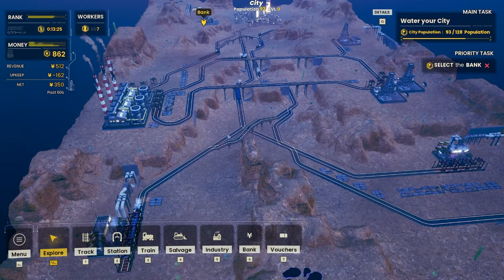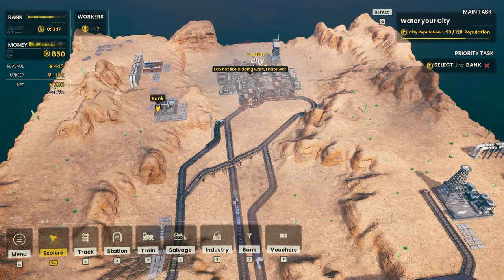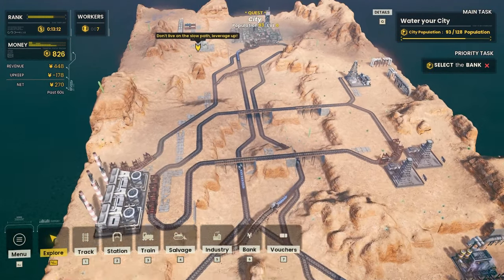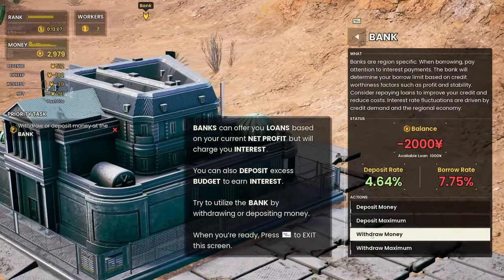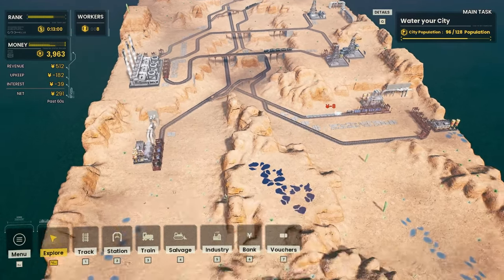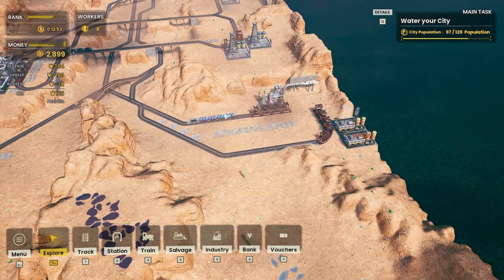We can use water, if we want to, to increase the amount of energy production. But I think we're getting more than enough energy production as it stands. Population is at 93 out of 128 — we still need more water. We're going to get more water. We can take out three grand of loans. Our interest is slightly negative right now, but that's actually completely fine. So we're going to need to get another water pump over here.